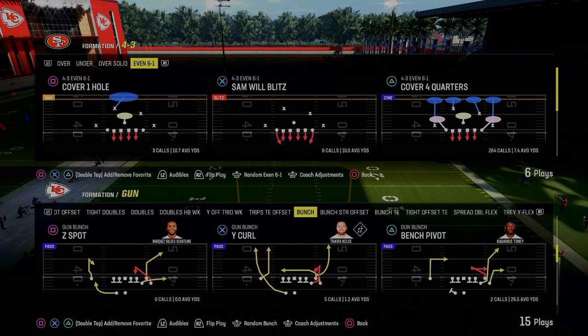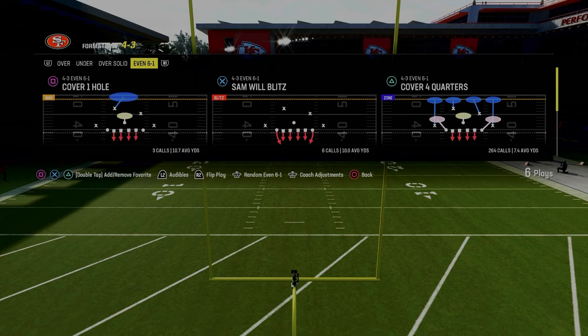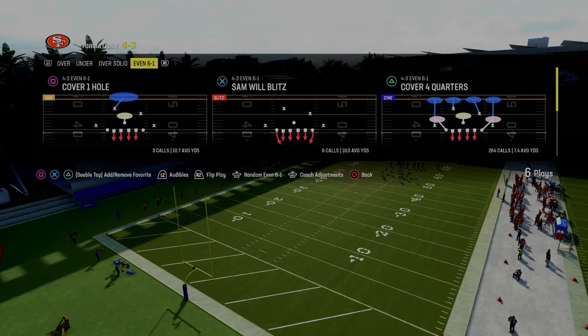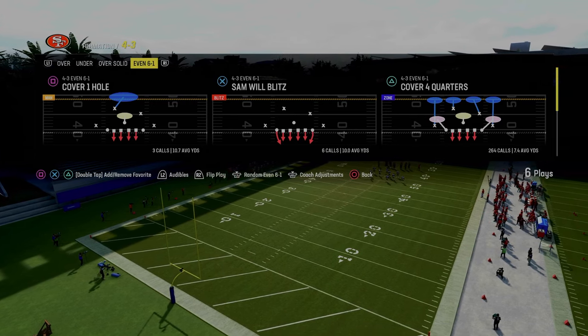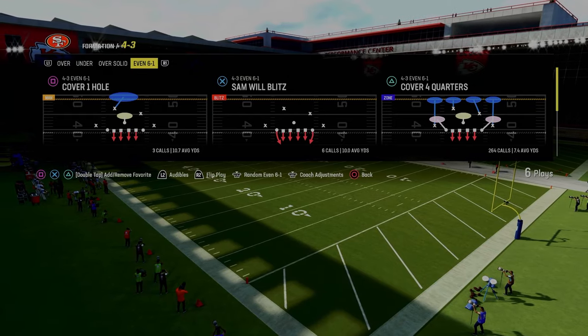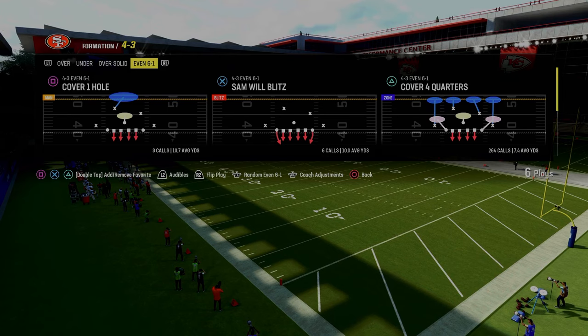Before we get too far into the video, I just completely updated and revamped my 4-3 Even 6-1 defensive ebook. If you want to get access to that, all you have to do is join the Patreon — it's only $10. In my opinion, this is one of the best ebooks I've ever released in terms of actually breaking down how to adjust at a really high level.